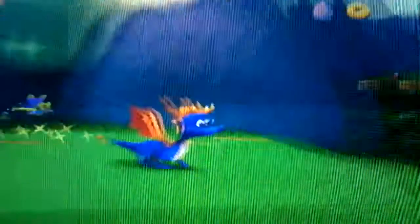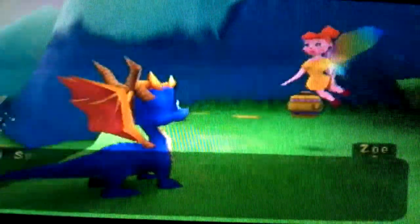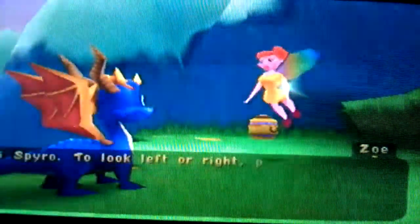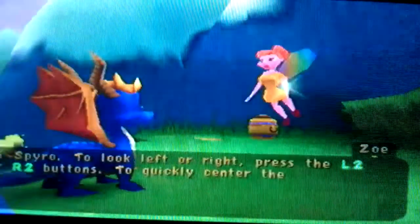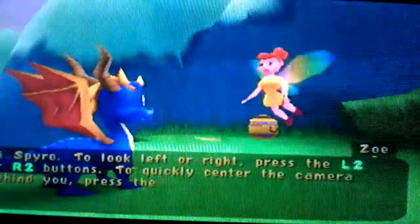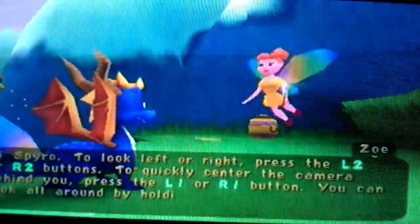150 eggs and each of them give you a little cutscene when you rescue them. Some of them are quite funny. Hello, Zoe. Hi Spyro. To look left or right, press the L2 or R2 buttons. To quickly centre the camera behind you, press the L1 or R1 button. You can look all around by holding the triangle button down.